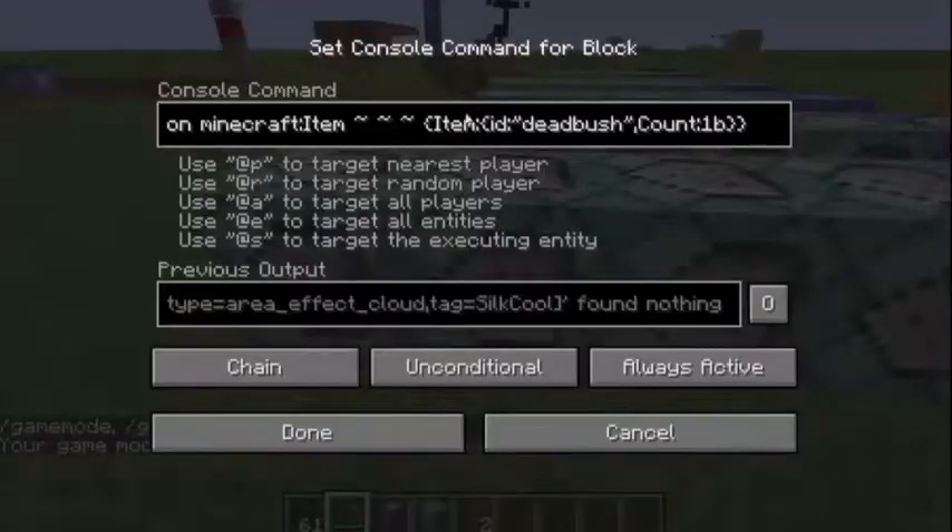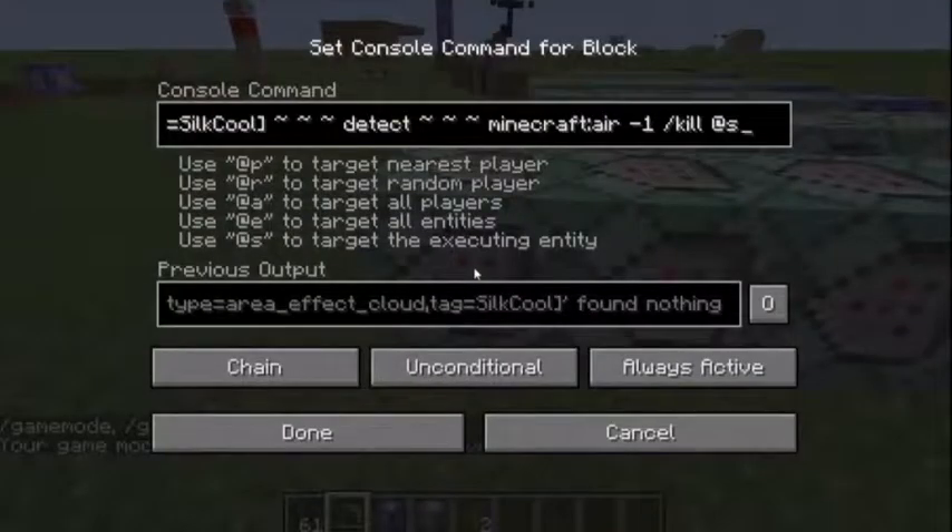So after that, we will need to do this one, which summons the dead bush. You have to have them in this order, because if you summon the dead bush first, it will kill the dead bush and just leave the emerald — which turns it into a normal command, which is kind of useless, just a normal emerald.